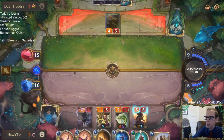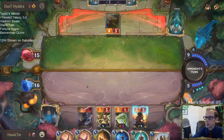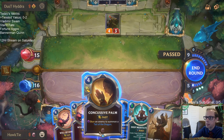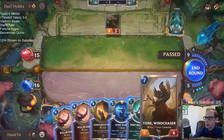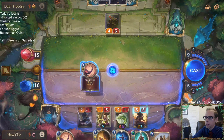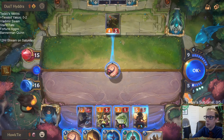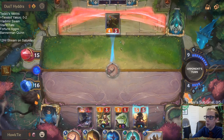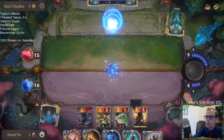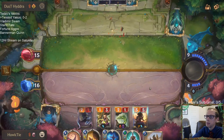I have eight mana so I can do both. It's better to play Concussive Palm. I'll do Will of Ionia first in case I do Concussive Palm and they use instant speed removal to kill Yasuo — actually, they're not going to have instant speed removal to kill Yasuo.